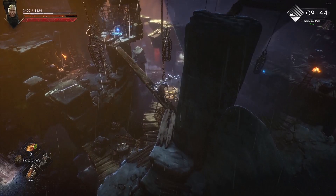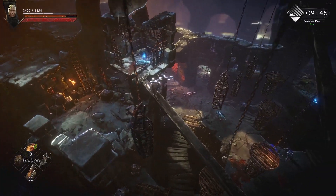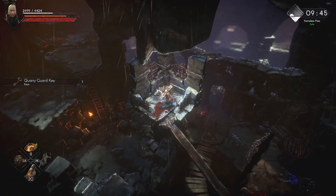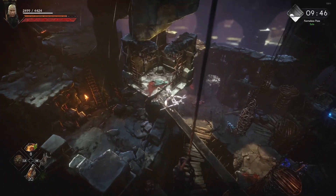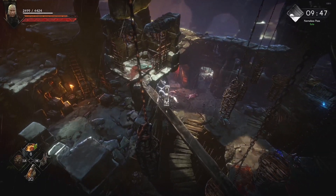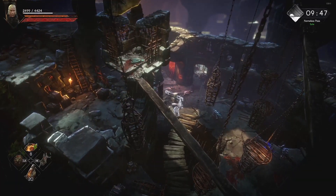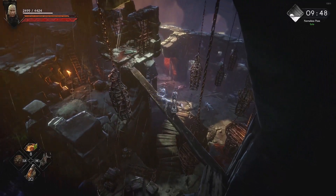Once you get here, go up and then walk on this beam — take it slow. This is where you find the key to get Fenley out of jail. You can choose to die here and respawn at the closest whisper, or just work as slow as you can. Keep your balance — this is very tricky.